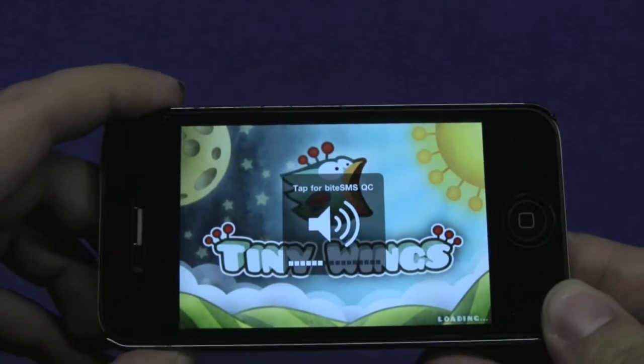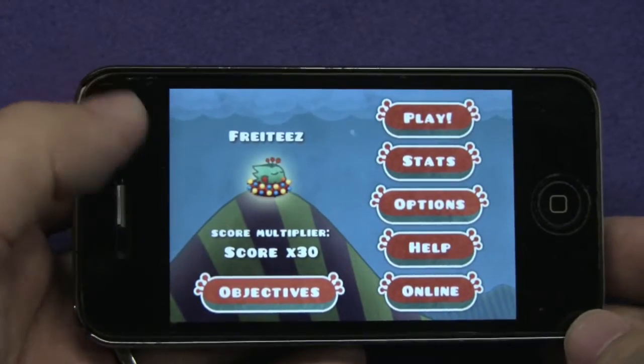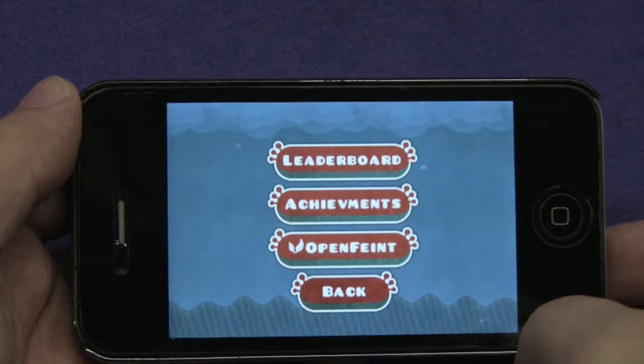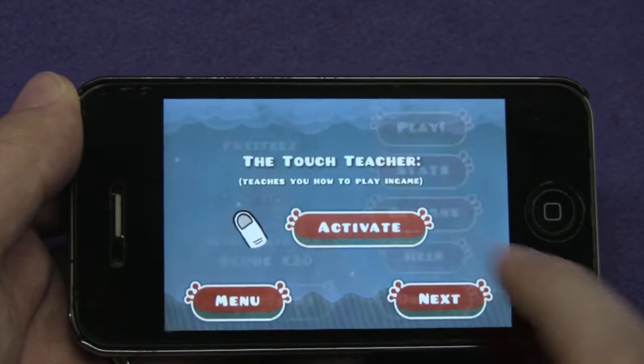Hey you guys, it's Fradyz and today I'm reviewing the very popular Tiny Wings by Andreas Illager. Right at the start you can hear a very peaceful soundtrack. Online there's a leaderboard and achievements in Open Feint — so that's really good, and that was just added recently.